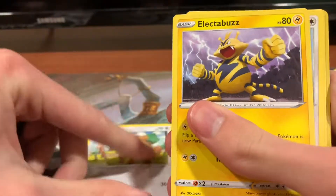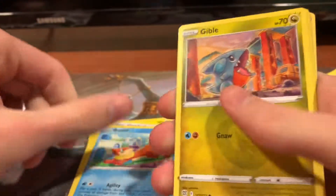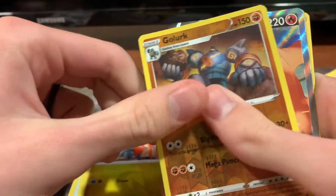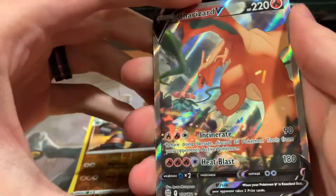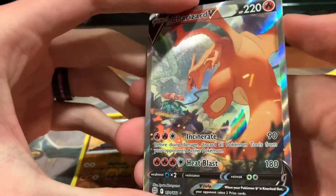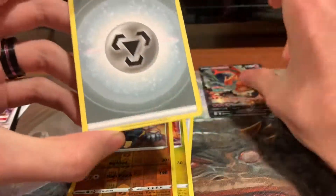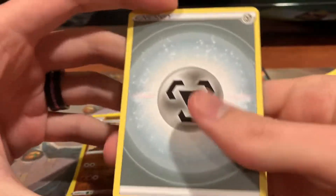So we got a Bidoof, Electabuzz, Hawlucha, Buizel, Gible, Reverse Holo Golurk, and an alternate — Charizard V. That's so sick. Oh, that was not disappointing at all. You'll love to see it. Let's set that to the side. That one, assuredly, has got to be something.